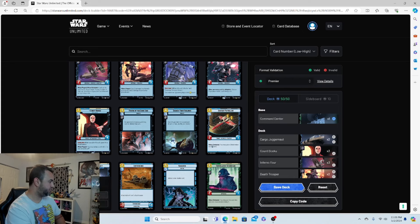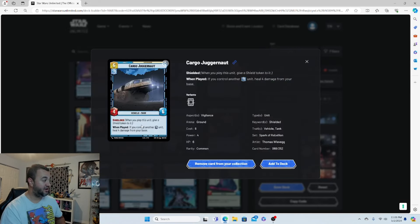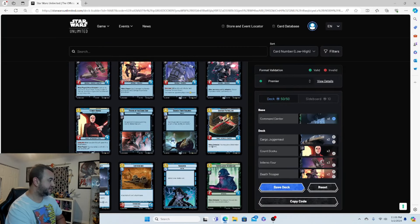Starting the card breakdown: Cargo Juggernaut — really good and very high cost at six. It's a 4/6, gets shielded, and when played, if you control another blue unit, heal four from your base. It's a big beefy boy, and because your leader counts as a blue unit, you'll almost always get that four-heal right off the bat when it's played.